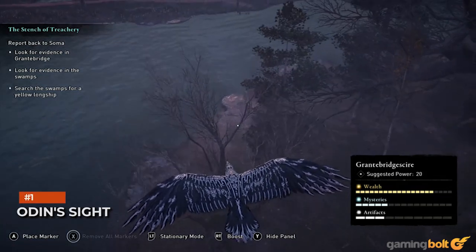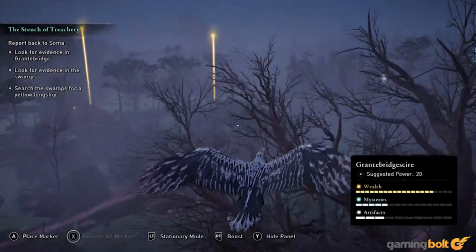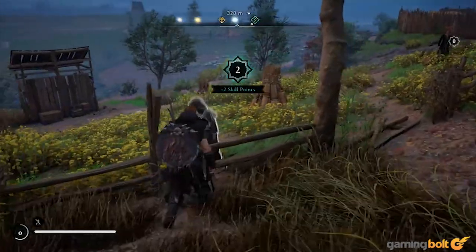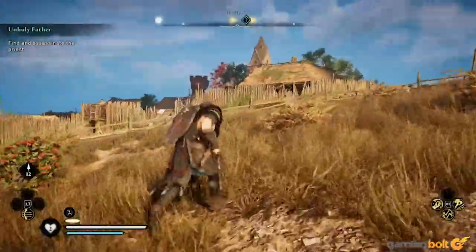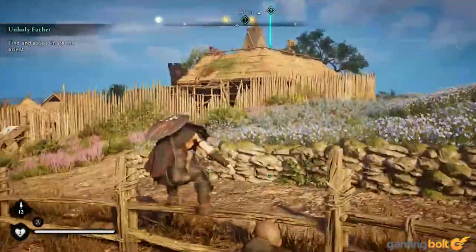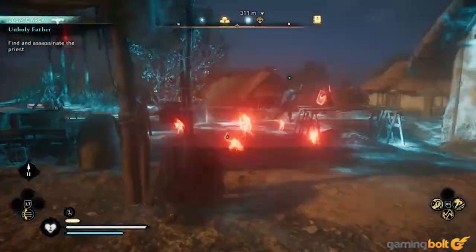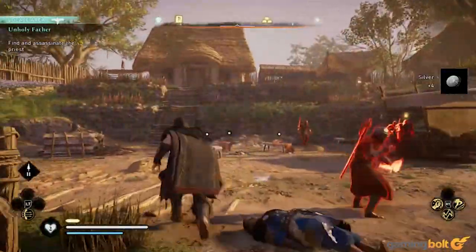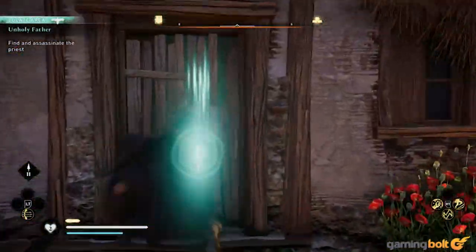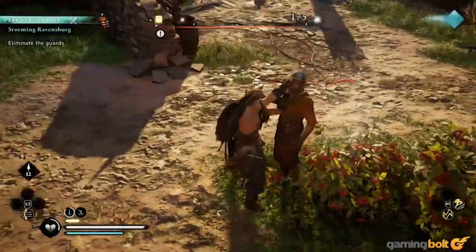Eagle Vision has been a staple in the Assassin's Creed franchise for as long as it's been around. And though it takes a different form in Valhalla as Odin's Sight, it's still an incredibly useful tool. Looting chests and finding resources in the world is crucial in Assassin's Creed Valhalla, because that's the primary way of upgrading your settlement, and not all chests immediately show up on your compass when you enter a new settlement or town. As such, keep holding down R3 to use Odin's Sight any time you find yourself in the middle of a new and unexplored cluster of buildings, because chances are it'll lead you to chests and resources you otherwise definitely would have missed.